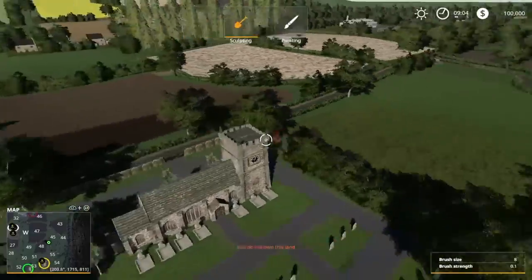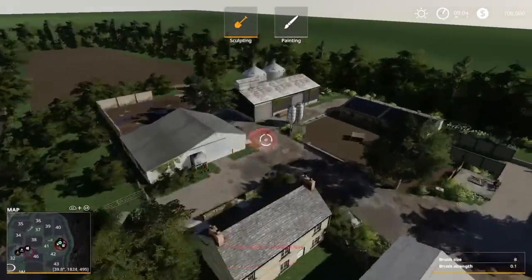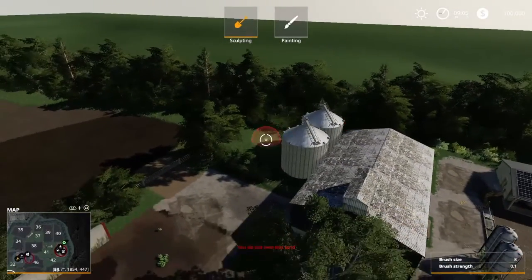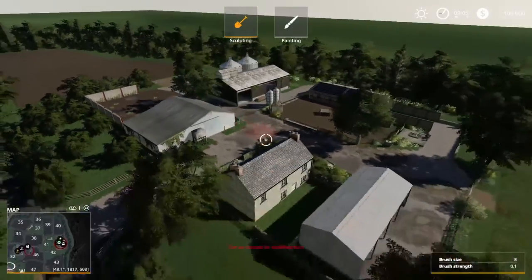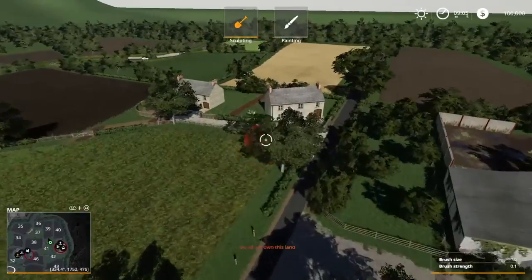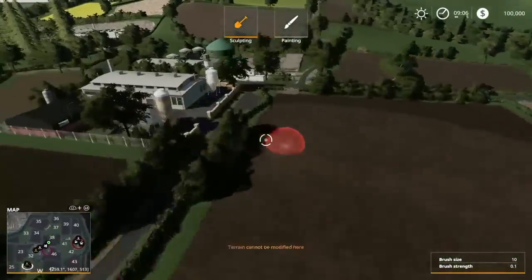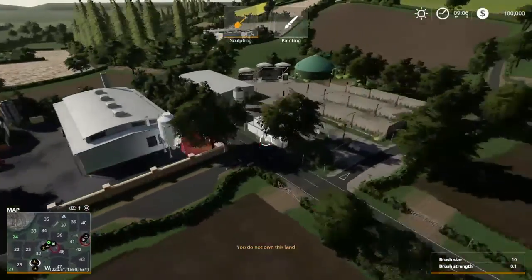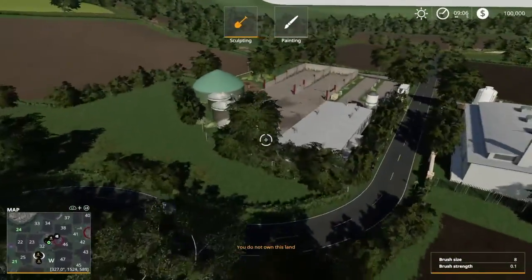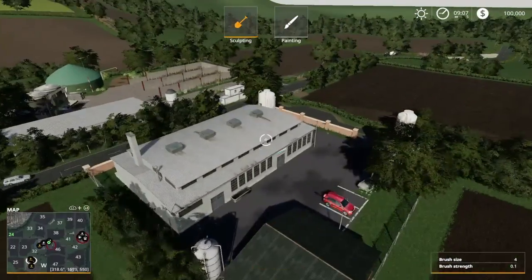Continuing up and around. Up here is more town area. This is the pig farm — it's a large pig farm and you do have silos here too. Very well done and detailed, so if you want a larger pig farm, this is for you. Over here is a sell point. This is your BGA — I do think you have to own the land before using the BGA. And this is the animal buying station, so that's where you would buy your animals.